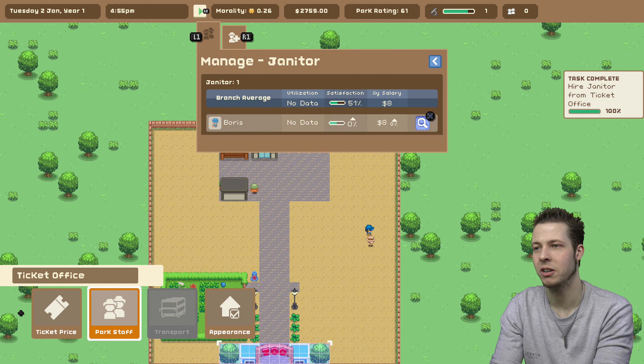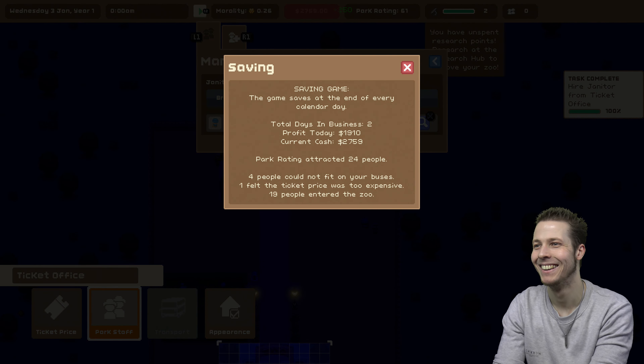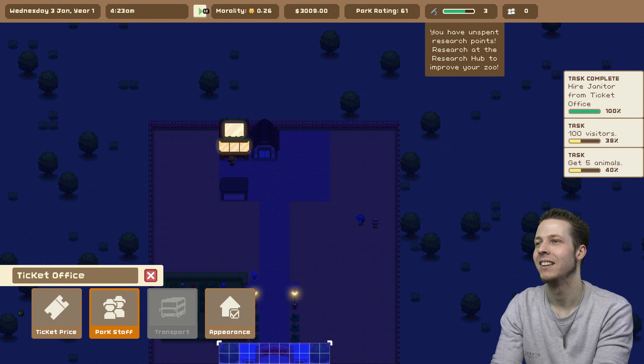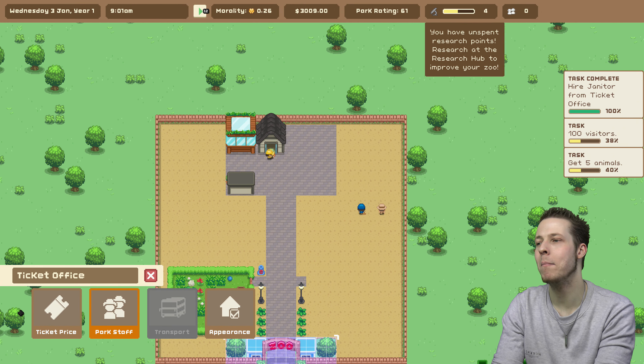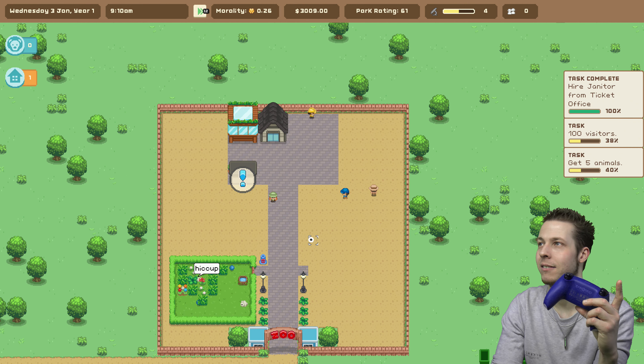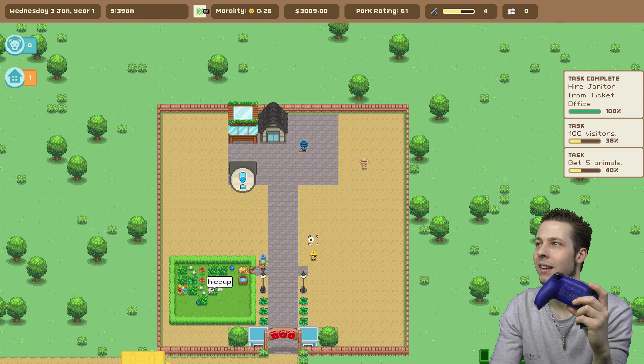His name is Boris. Boris Johnson's really been downgraded since he left Downing Street — poor guy has become a janitor. If you want to speed up the time, you can press R2 and speed it up all the way to triple speed. And then you can also pause it as well.